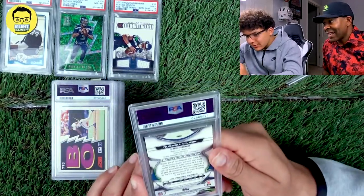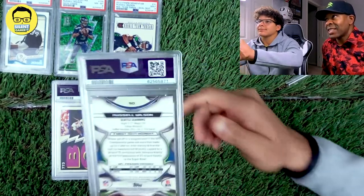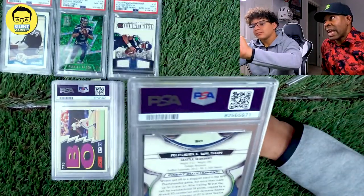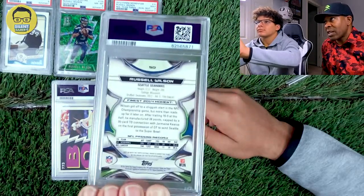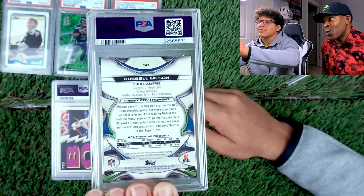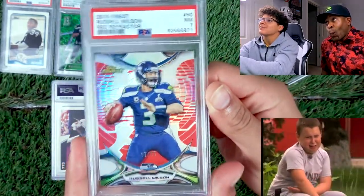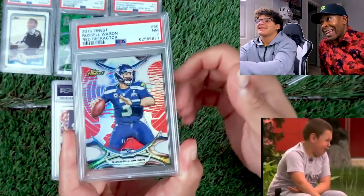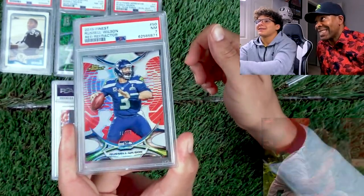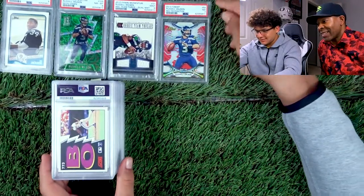Now we got a Russell Wilson 2015 Finest. This will be the last one that we needed for our set — we have 2012 to 2015 Finest. 3-2-1 — 7. Man, I got killed on that one. I love that design though; that design is clean.